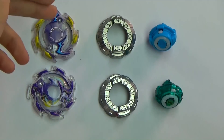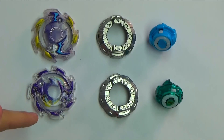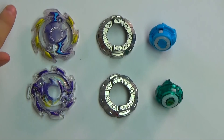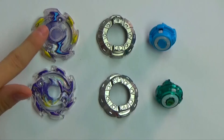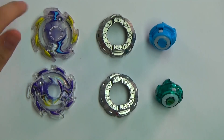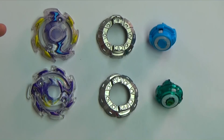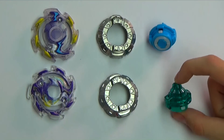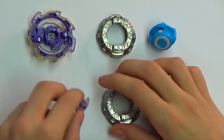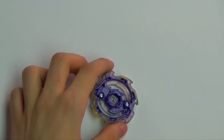Comparing part by part — original Takara Tomy versus the new Hasbro Bey. Takara Tomy comes with stickers; Hasbro decided to paint it on with no stickers. The difference is that the original has a little bit of blue and yellow transparency, while this one is entirely blue. There's supposed to be something on the side, but there's nothing on the Hasbro one. The roundness is purple on the Takara Tomy, while the Hasbro one has yellow around it, which is actually kind of nice.